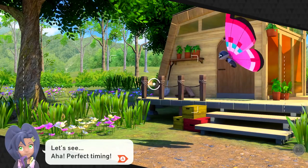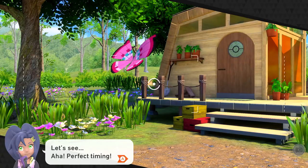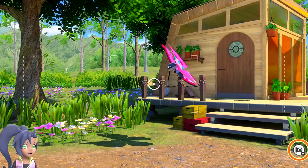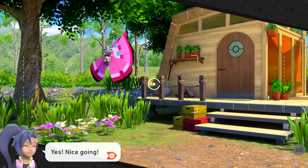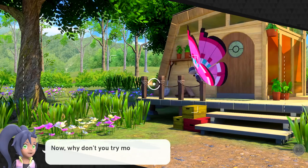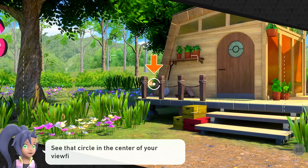Perfect timing! Do I take a picture? Try getting a shot of that Pokemon. You can press the A button to take a photo. Boom, yes! Nice going! So that was a Vivillon I think it said. Now why don't you try moving the camera to line up your shot? Sounds great. Do you see that circle in the center of your viewfinder? That's called the pointer. Gotcha.